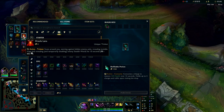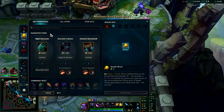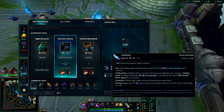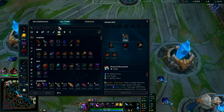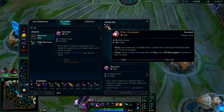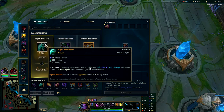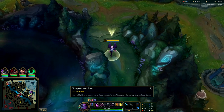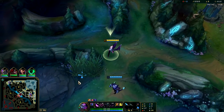Gathering Storm plays nicely with Rabadon's as well since you get the scaling off of that. Basically what you want to do with this build is stack as much movement speed as possible — that's why we have Blue Smite. We're also going to take advantage of Mejai's, which gives 10 movement speed when you have 10 stacks or more, plus Lich Bane and Night Harvester. You typically don't want to go Rocket Belt because it doesn't give you any movement speed.